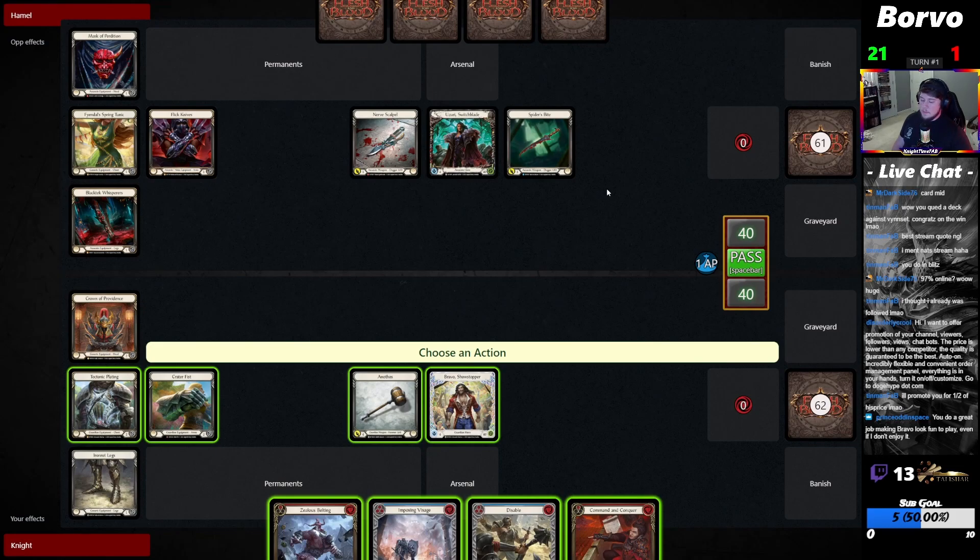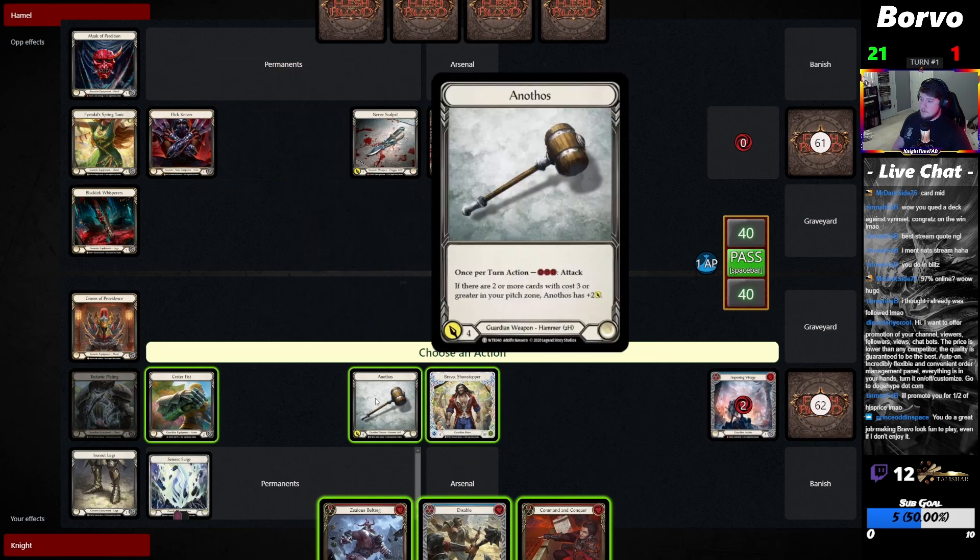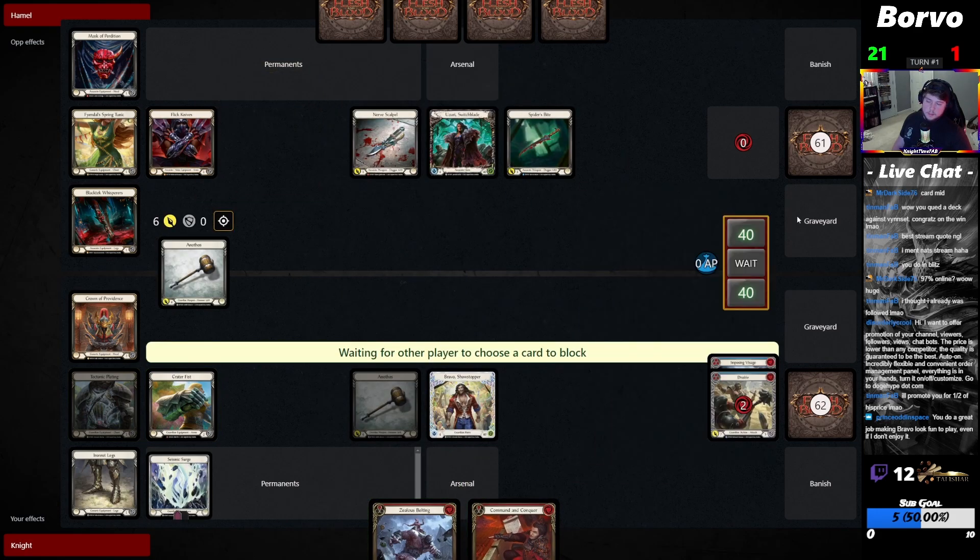I am not huge on doing anything super crazy on turn one. Honestly it might just be arsenal Zealous — attack with Hammer, arsenal Zealous. They're playing extra cards too, this could get to a fatigue. You can fatigue by pressure in this matchup.